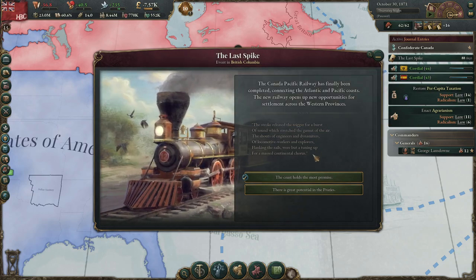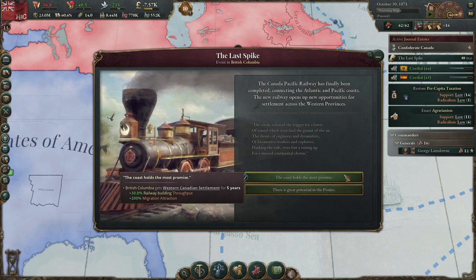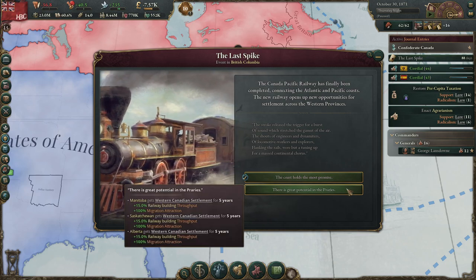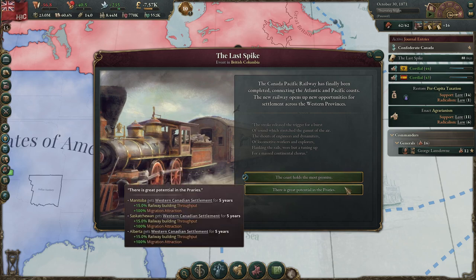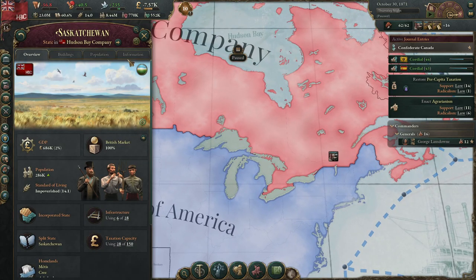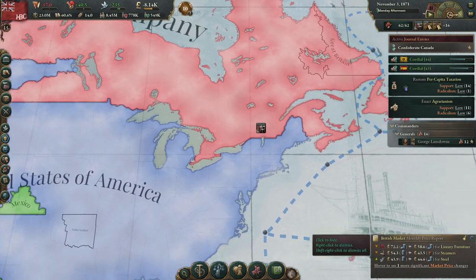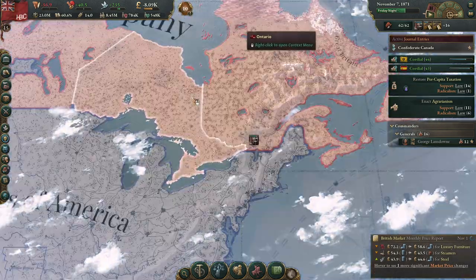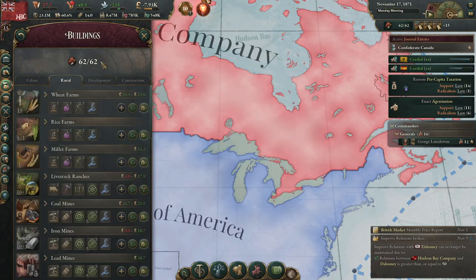The last spike — Canadian Pacific Railway has been completed. We can get five years of migration attraction there. I'd say the prairies need the boost. Try and get some more people living out here. That's huge, finishing off the railroads. We'll put them on auto expansion.